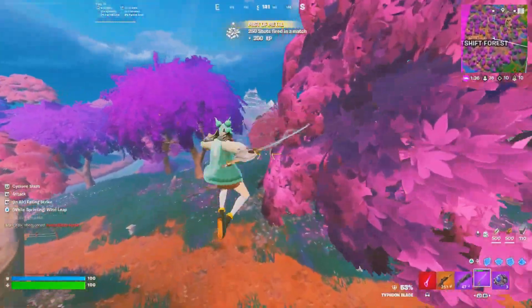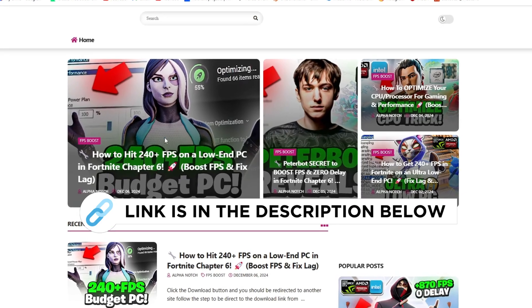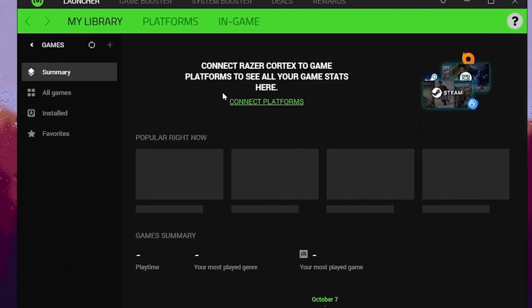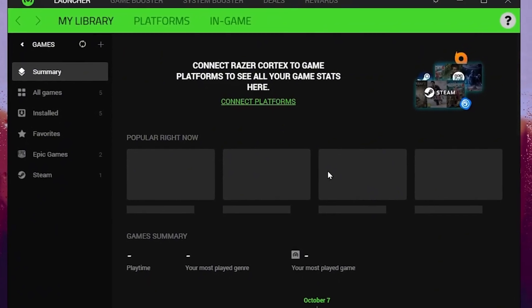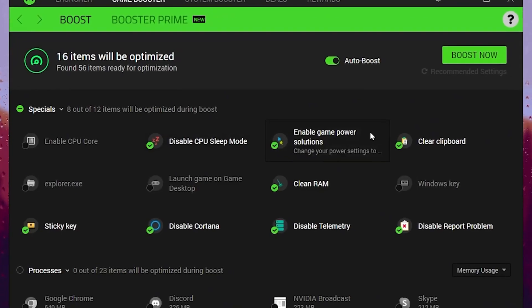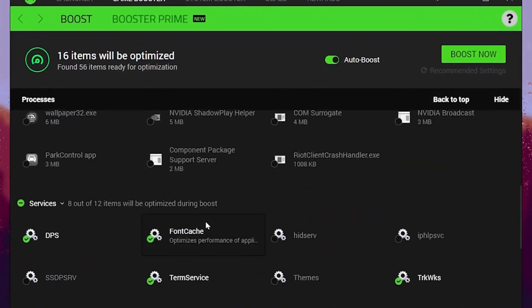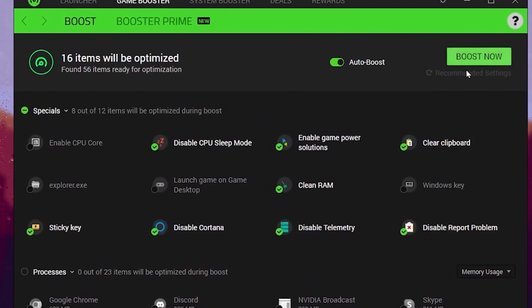Now in the next step, you need to download the optimizer on your PC. You can get this file from my official website — link in the description. Here is the optimization window. On the very first step, here is the library section where you will find your installed games. Now go to the next folder, which is Game Booster. Inside here, you will find multiple options for optimization of your Windows. Simply turn on the auto boost option and click the boost now button.